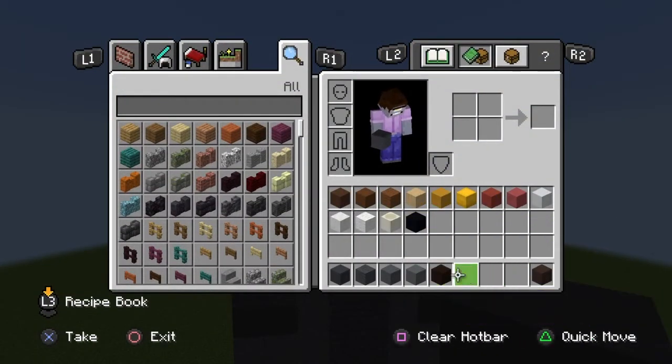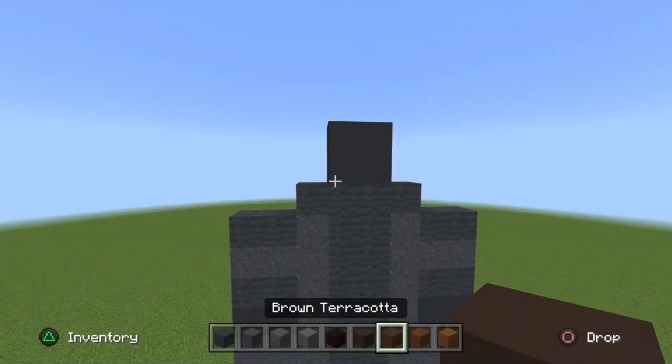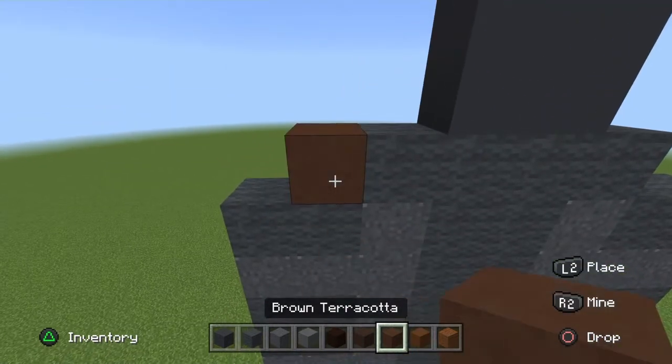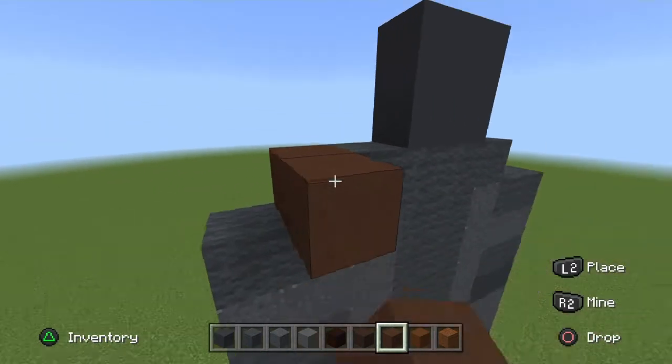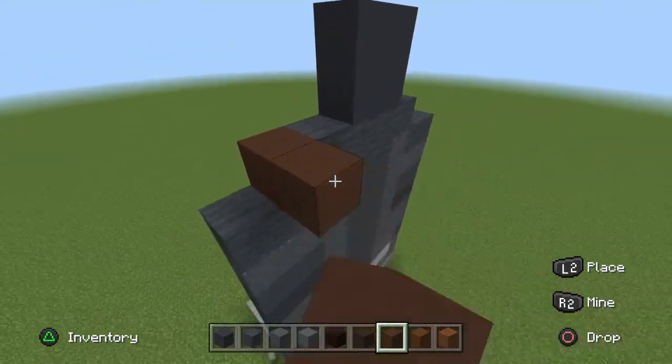You can move your black terracotta and grey terracotta over and grab your browns. Start off with your brown terracotta, place one anywhere — it doesn't matter where — and pop it out. Make sure the bottom is level, and make a capital L, just like so.